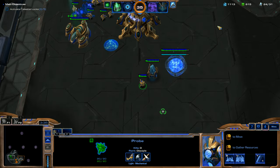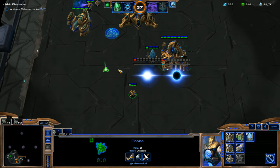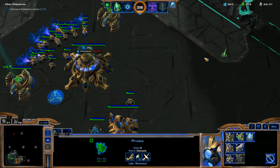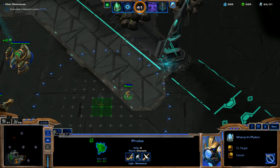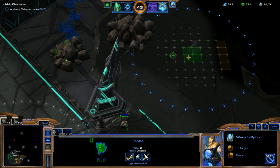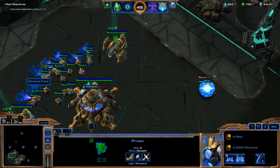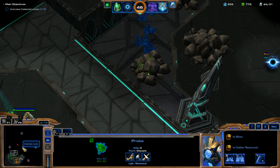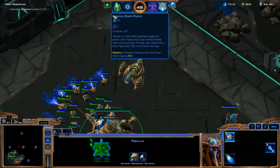As soon as we get this Gateway, we're going to start spending all of our resources — throw down some extra Gateways since we have extra supply, then the Cybernetics Core, and extra Pylons. We'll use our Shadow Guard on these rocks, and then send it up toward this enemy wave right away after the rocks are cleared.